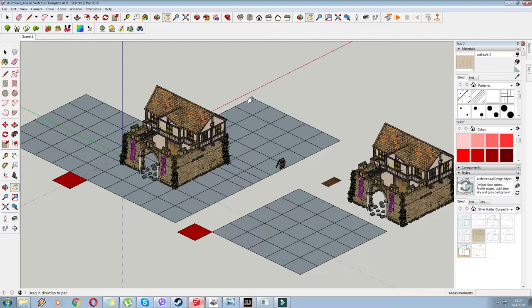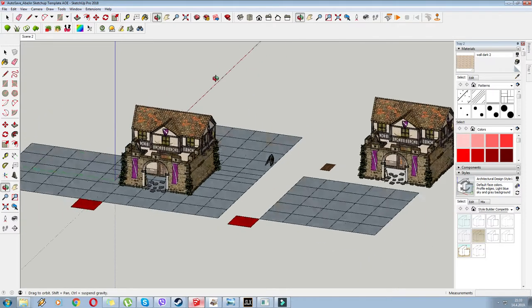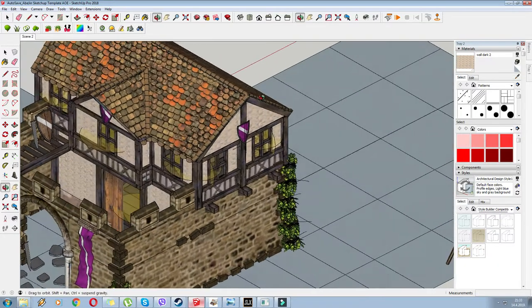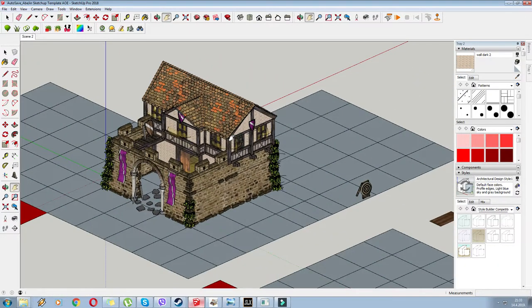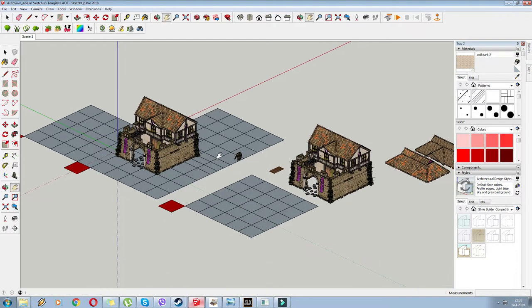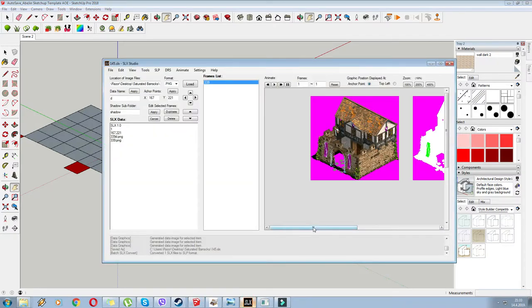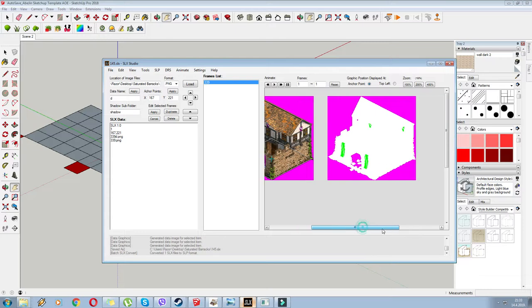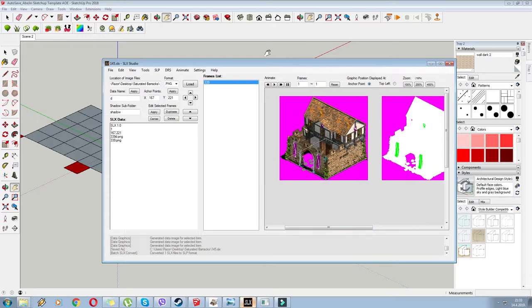Always try to match your textures with what Age of Empires already has on offer, because the color palette is limited. I changed the shape of the barracks into a V-shaped roof — I think it looks a bit more warlike and fitting for a barracks. As you can see, the textures are much brighter and everything is shinier compared to before.